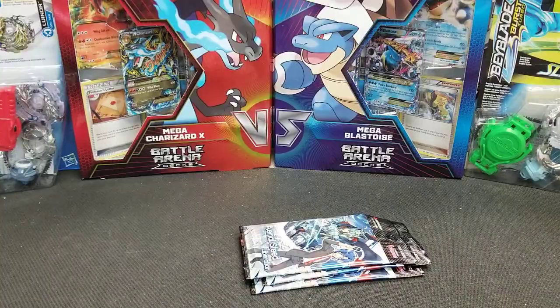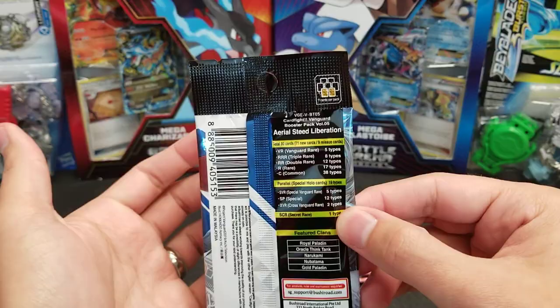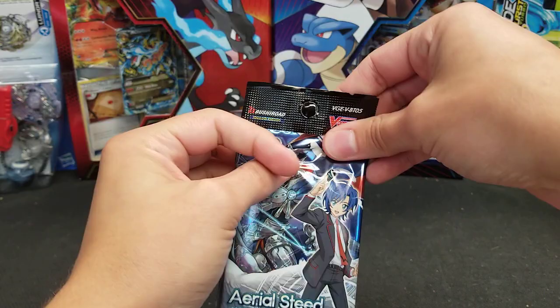Another duplicate Double Rare. How many Double Rares are we up to? 1, 2, 3, 4, 5, 6, 7, 8, 9, 10, 11, 12, 13, 14 — there are 12 different sets, so we've probably got the full set plus two duplicates now.